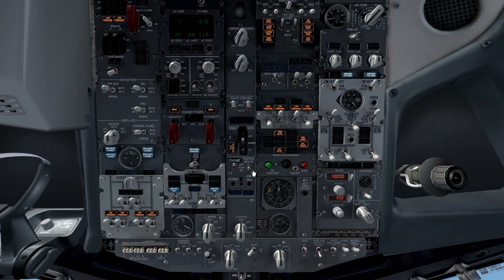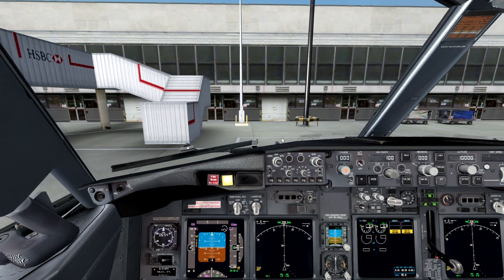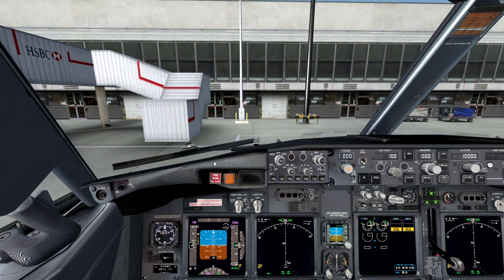Moving on to the next thing - air temperature. We need to check and adjust accordingly. Air temperature is fine - it's all on automatic, there's not a problem at all. Packs overheat test - hold for five seconds. One, two, three, four, five. That passed - that's cool. Master caution reset - nicely done.